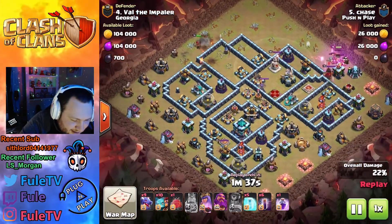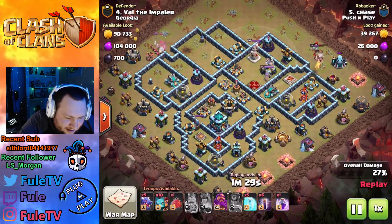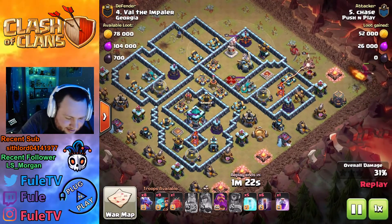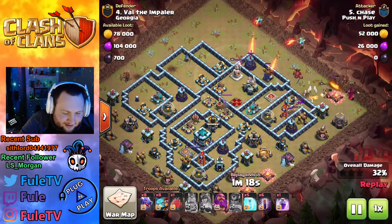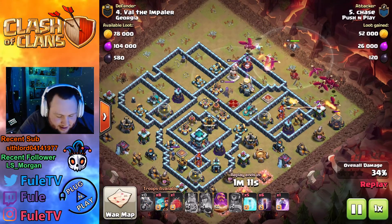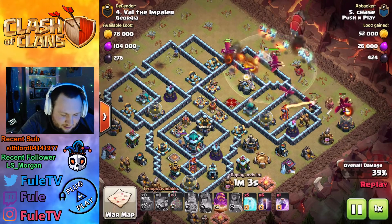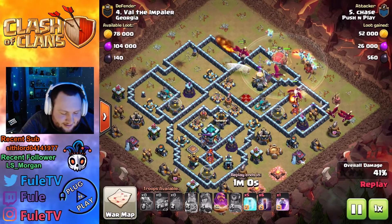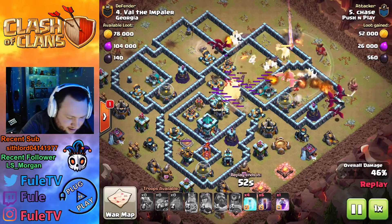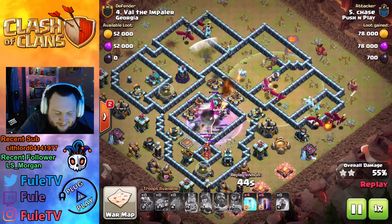He pops the barb king ability — he's gonna be able to grab some outside structures and keep walking. RC should grab that air defense, still has her ability. Barb king gets locked onto the enemy barb king; the queen goes down to the scatter once she comes off her ability. He sends in a dragon going right into the sweeper. A couple super minions take out the air defense and the wizard tower before he sends the rest of his army. The blimp goes in early trying to get the town hall — pops the warden ability. CC comes out with super witches and a headhunter, but the headhunter doesn't even take out the warden.